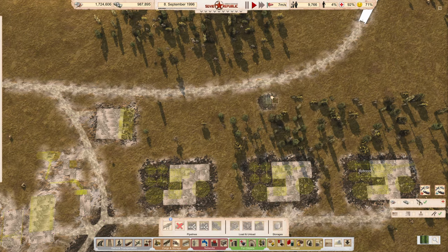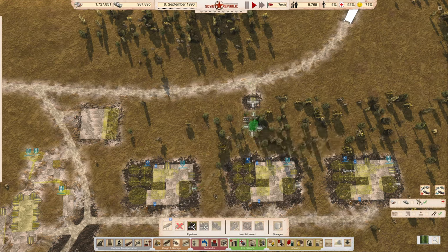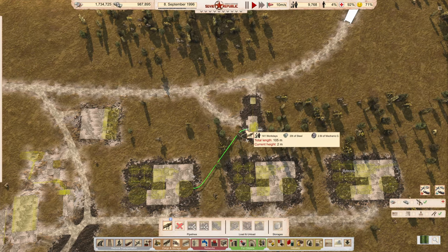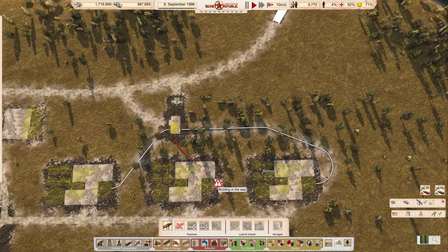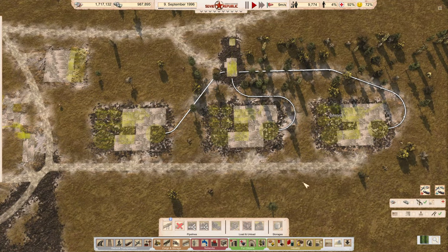We need a pumping station. There's no need to have underground pipes here — there's no need there. Just cover that. There's no need to have it.